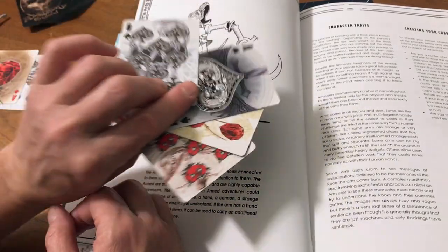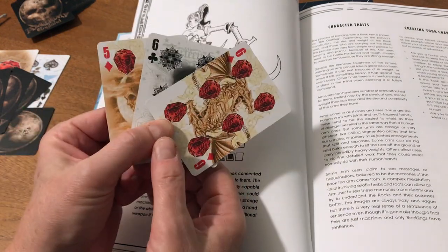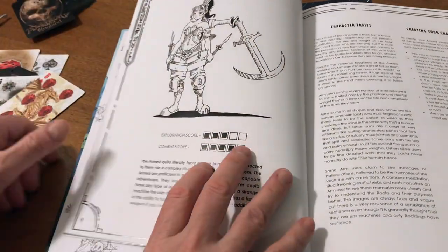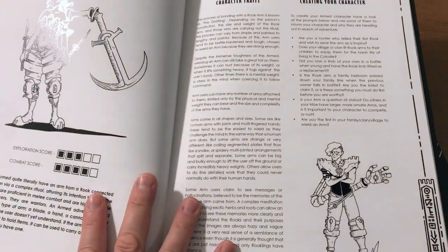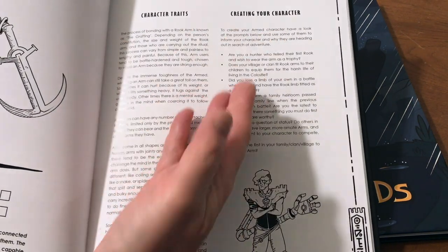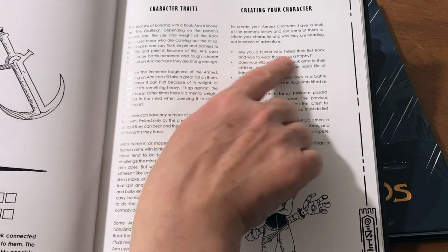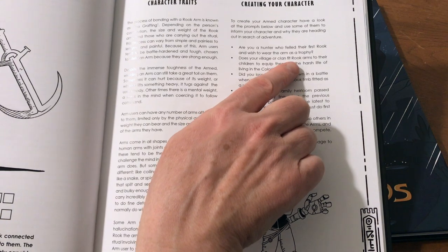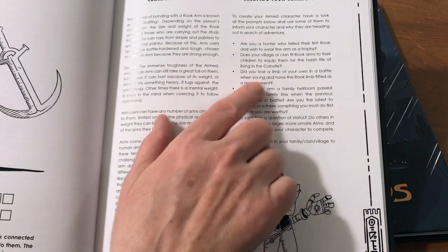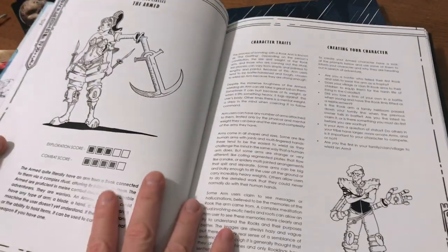For example, in combat, the Armed class draws four cards, and each card means something in combat. For exploration, you draw three cards to reference tables and develop prompts. During character creation, you are given many questions and prompts to develop your character — for instance: are you a hunter who felled their first rook and wished to wear the arm as a trophy? Does your village fit rook arms to their children? Did you lose a limb in battle and have a rook limb fitted as a replacement?